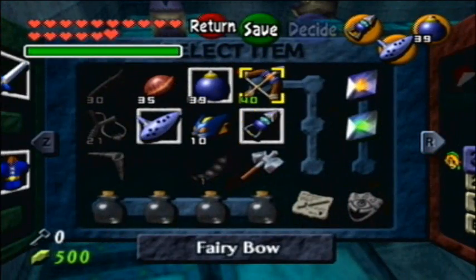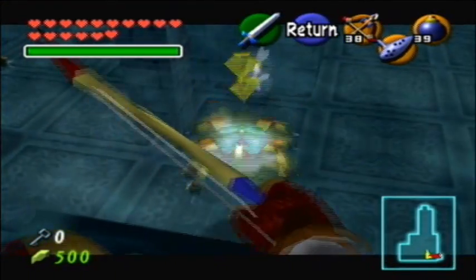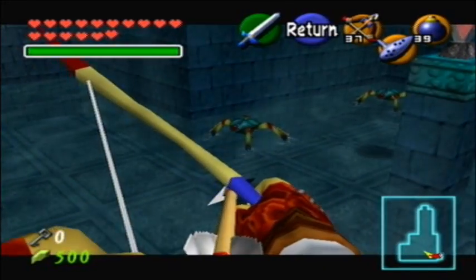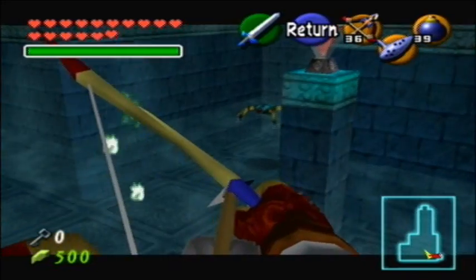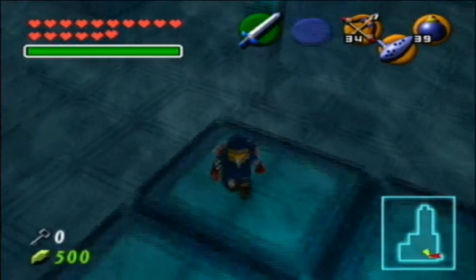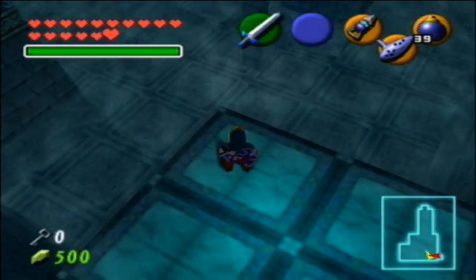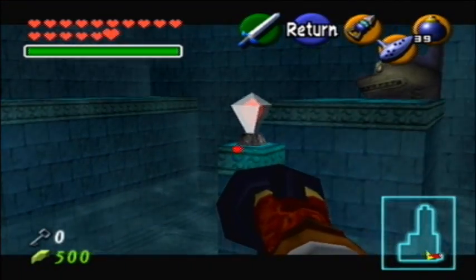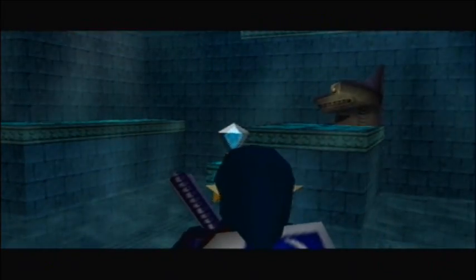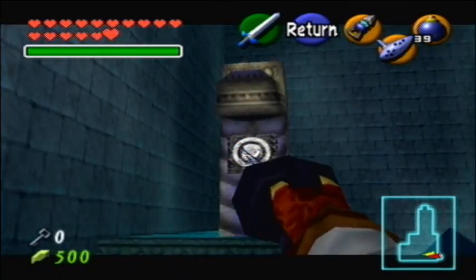First things first, I'm going to kill all the tektites in this room because they annoy me so much. They take two arrows unfortunately. Now there's this red daisy switch in the center — if you hit it, it'll turn blue and the water level will rise, and then you can hookshot over here. Then you want to go over here and hit the daisy switch again so that it turns red and lowers the water level.